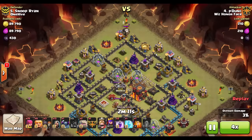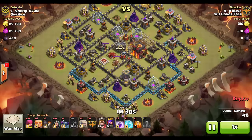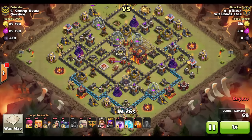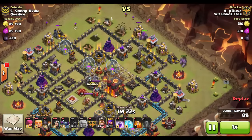We'll fast-forward through the CC kill where he pulls the lava hound and balloon up top and eliminates them. After the hound explodes, the troops enter the base at the same spot where he cleared the initial defenses with his hogs. Look at all that free percentage he picks up. There are also some other buildings around the base he can take out without taking too much fire.